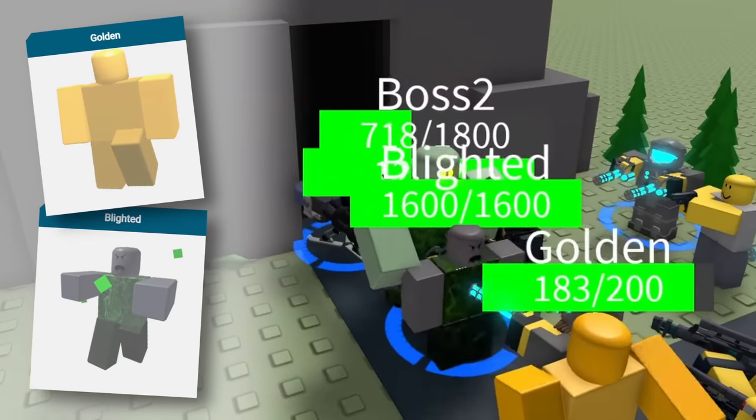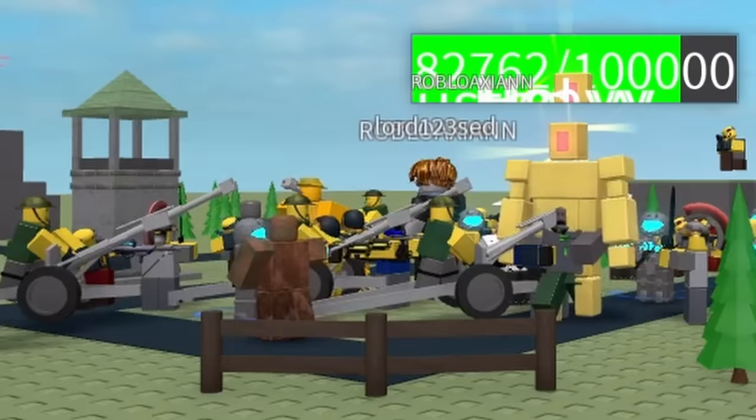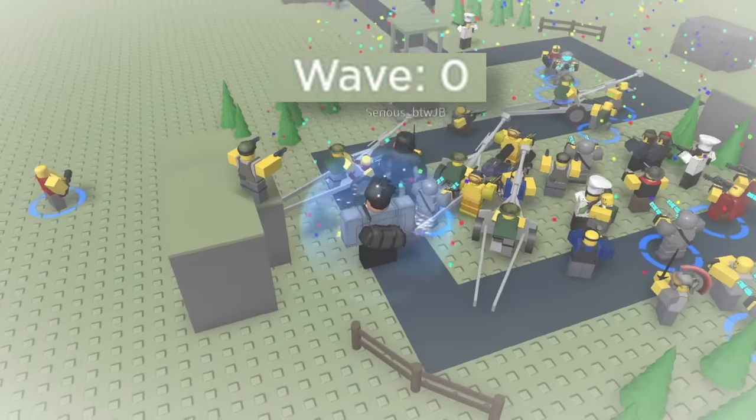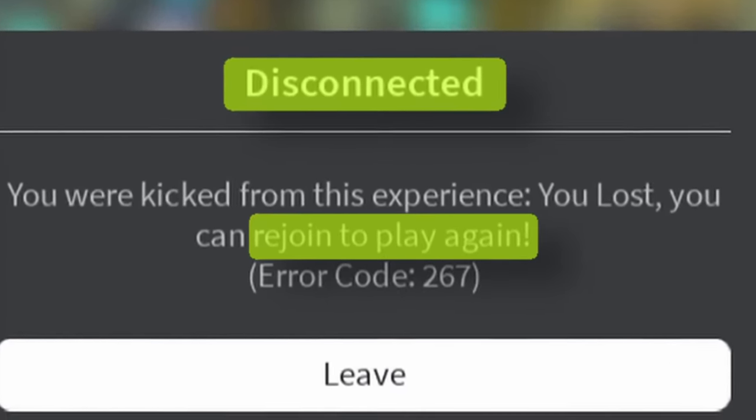The game also features several removed enemies, such as the 24K and the Golden Titan. I actually ended up losing on wave 60, where instead of restarting, you are kicked from the game so the server can regenerate.